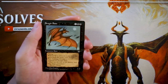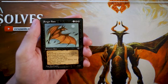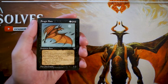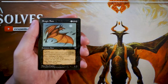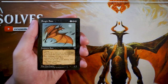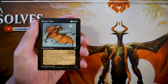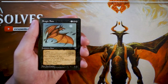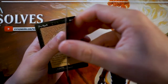Our first card is Singing Bats — a 1/2 for one and two black, with flying. Whenever a creature is put into the graveyard the same turn the bats damaged it, you put a +1/+1 counter on the bats. This is, in my opinion, a pretty good flyer. On turn three it's a little low on power and toughness, but it is a flyer with added upside. Creatures tend to be less powerful in older sets — more focus on spells — but this is a perfectly serviceable three-drop, probably not first-pickable but okay.